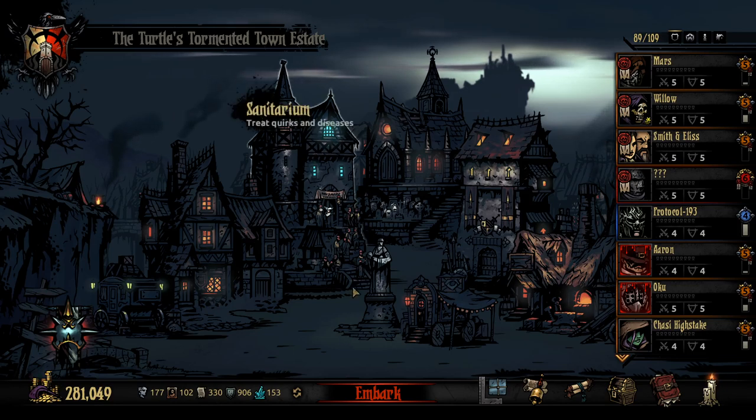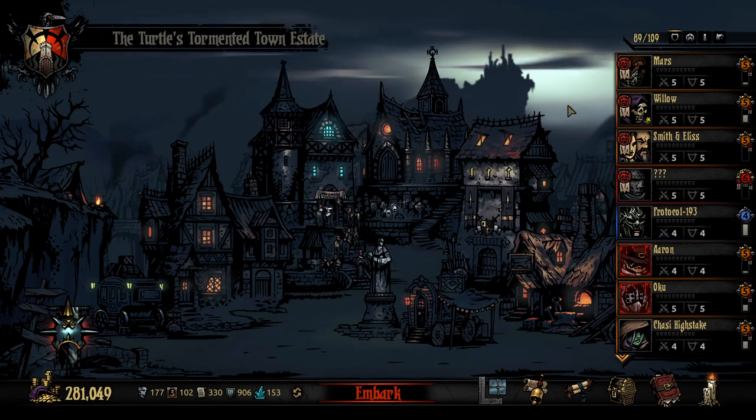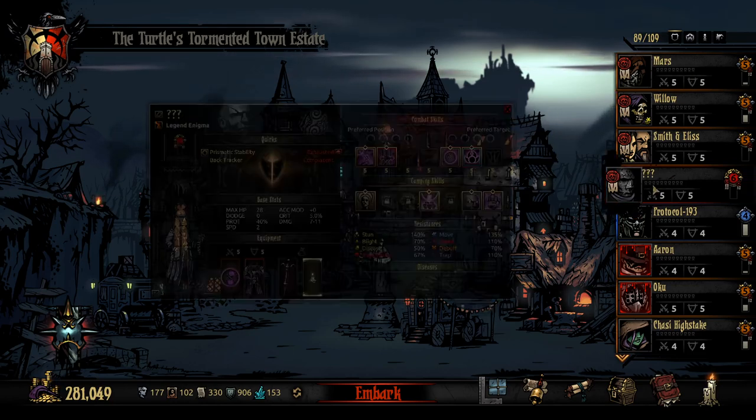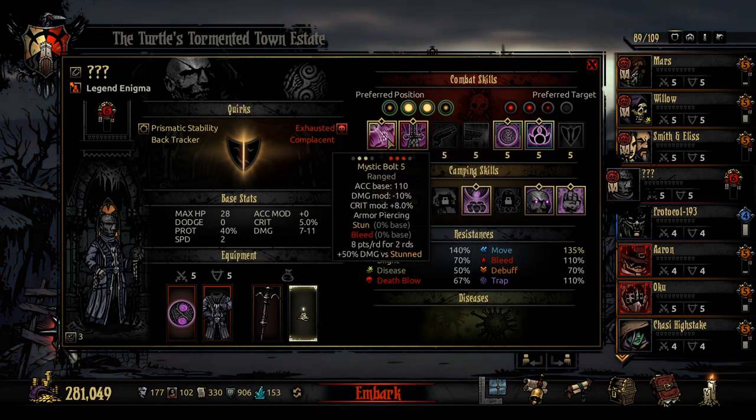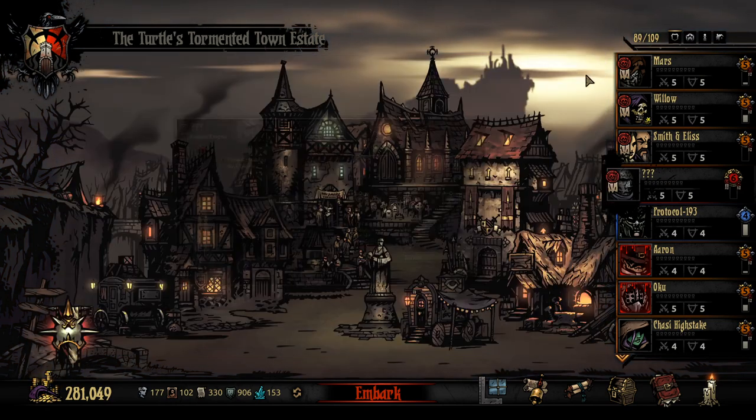Hello everybody and welcome back to Darkest Dungeon. We are here again within the Cursed Estate. I have readied a team of all fives as well as Enigma, our level 6, the Unknown, and set up a pretty good build that I think should do reasonably well here.